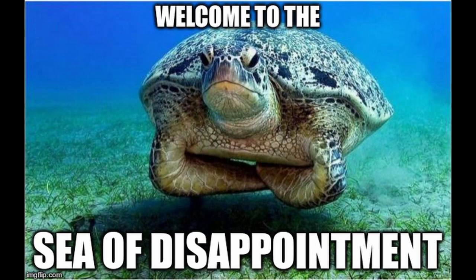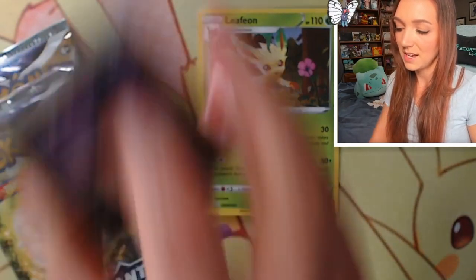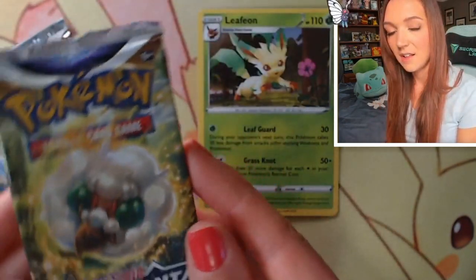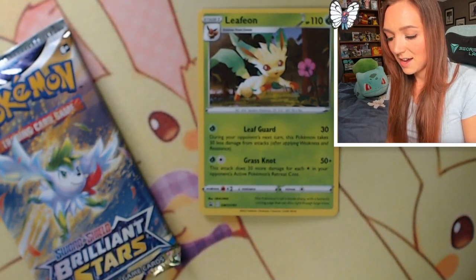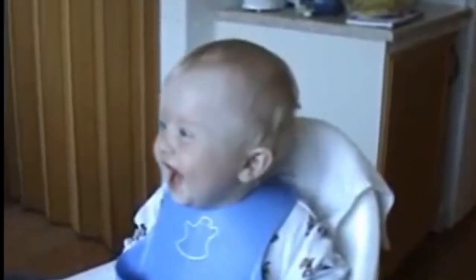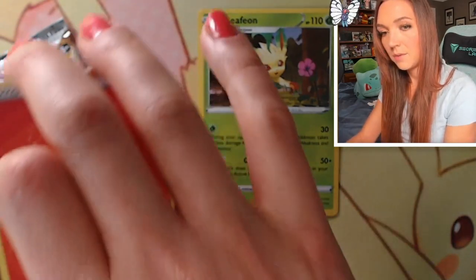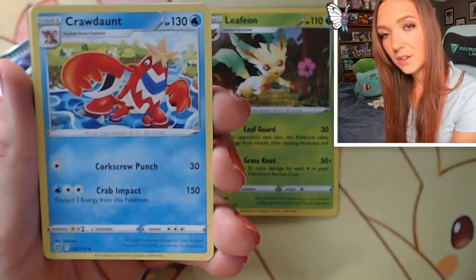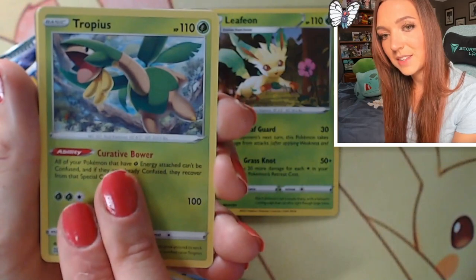This is pretty true to average pull rates, I would say. Hopefully we've got some better luck out of the last two packs. I'd like to see at least one more character card, but some sort of full art would obviously be amazing. We've got a Fire Energy, Crawdaunt, Ultra Ball, and Tropius - I do really like that artwork a lot, really cool, up in the trees.